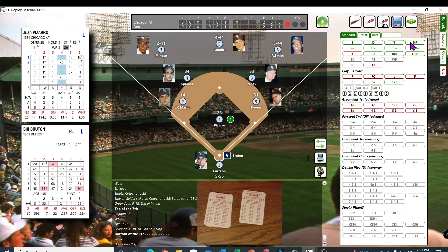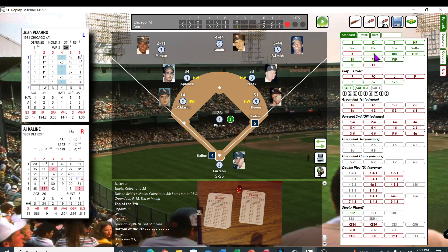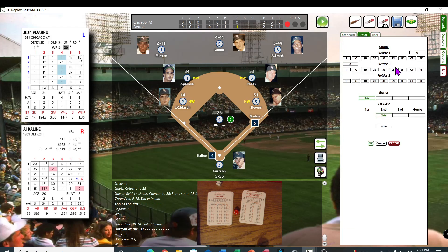Pizarro — 45, that's a 14 — walked him. Pizarro not doing too well here. K-Line — put one in the seats last time — 44, it's a 7. And Pizarro is a B — that's a single to right, runner to third. We've got a threat going here — one out, first and third, they've already tied it up.